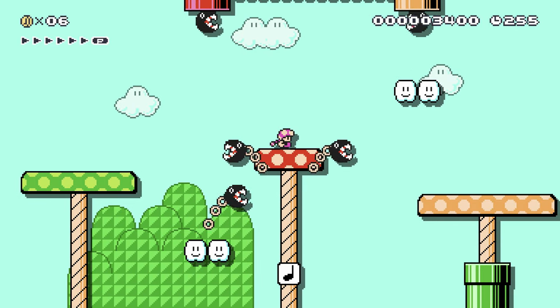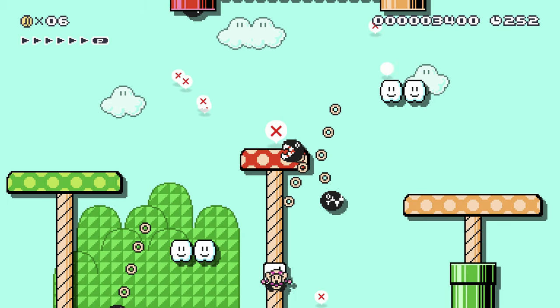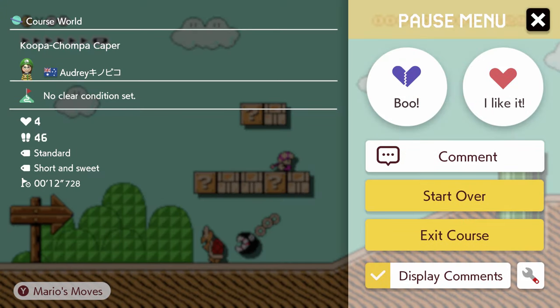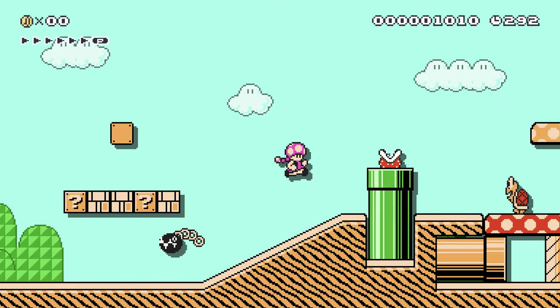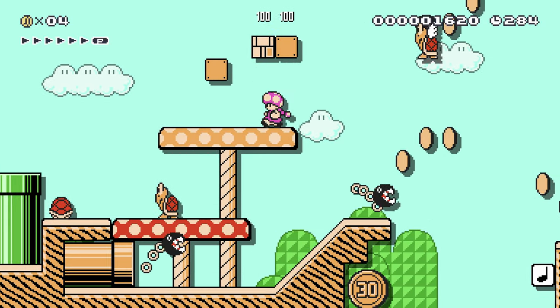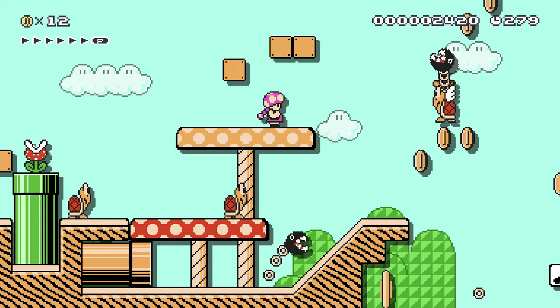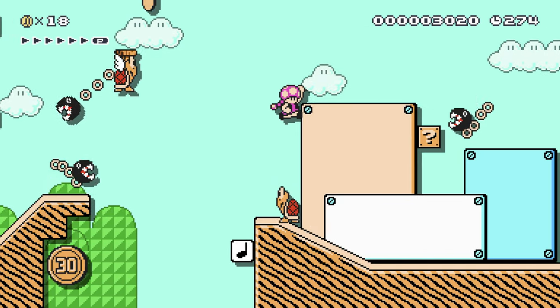I'm guessing there's something hidden in that pipe because it looks tricky to get to. I'm having some trouble. I wonder if I can use assist parts. Pressing minus does the same thing as pressing plus - in story mode you can press minus to use power-ups and stuff, as though you're in create mode even though you're not. It's a much more interesting assist mode than the one in New Super Mario Bros games that just does the level for you. That one's terrible and I hate it.